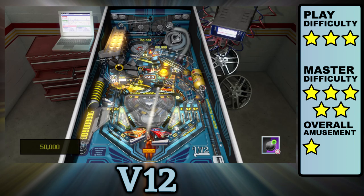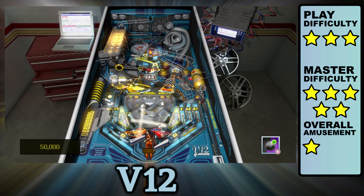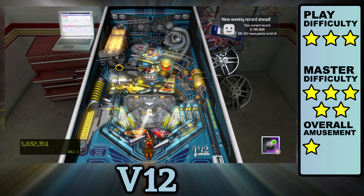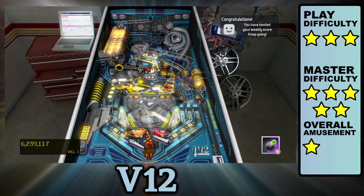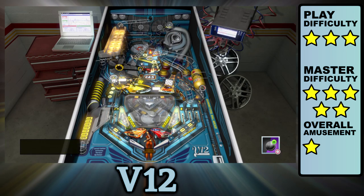The only way to earn an extra ball is through a six-way combo followed by the sinkhole. But if you activate the combo time bonus, it'll be more difficult to upgrade your tires because you need to hit the left ramp or exhaust orbit out of a combo state. The whole thing is a mess. So if you want to complete this table, I suggest you quit your job and leave your family because you won't have time for them anymore.